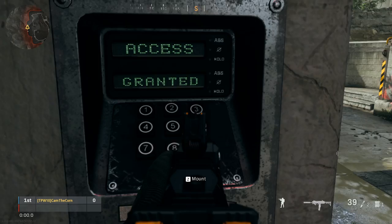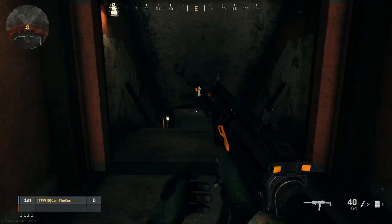Then you're going to go to the entrance again and enter the code: five, three, one, two, five. Go ahead and shoot that in — five, three, one, two, five — and it's going to say 'access granted' again.